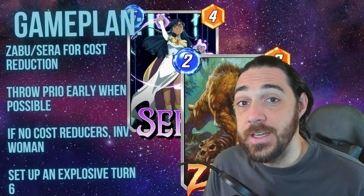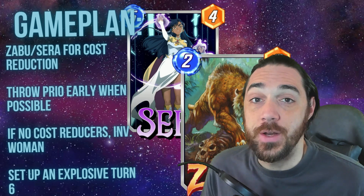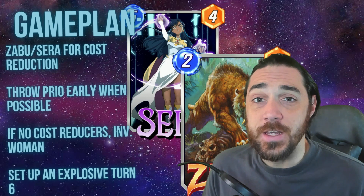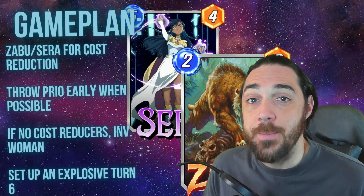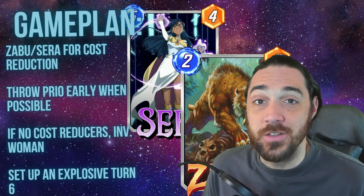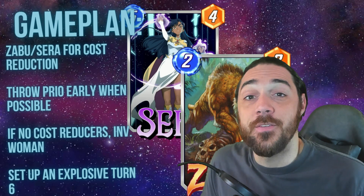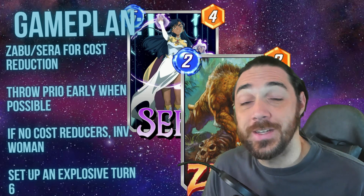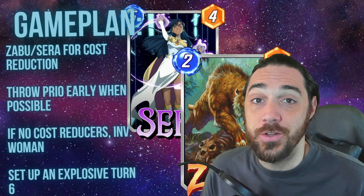Remember: the scariest card for this deck is Alias. One of the things I got away with in the tournament is that I knew if my opponent had Alias I just wouldn't bring this deck. The change to Alias to make it only hit unrevealed cards, while worse for this deck because of Invisible Woman specifically, has made Alias a lot worse overall, so fewer people are playing it. If your opponent snaps early after seeing Invisible Woman, generally they have Alias — so be aware, either leave or make sure you're winning the other two lanes as well.